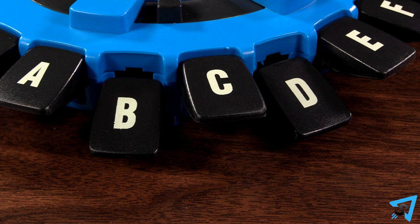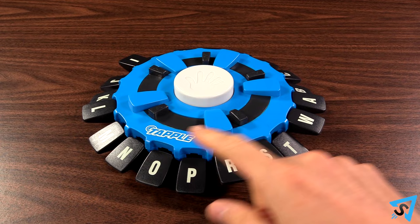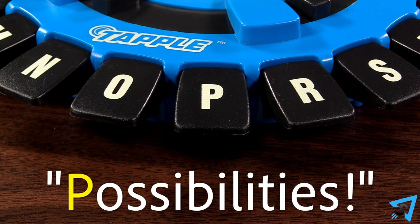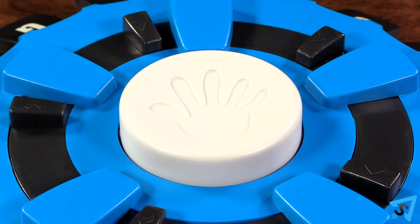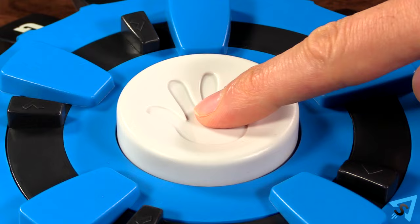Players may not give an answer that starts with a letter that has already been used. If you fail to give a correct answer when the time runs out, or you give an answer that doesn't fit the category as decided by the majority of the players, or you press down a letter to an unaccepted answer, then you are eliminated from the round. The next player taps the button and play continues, skipping you.